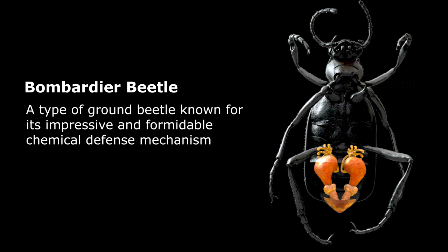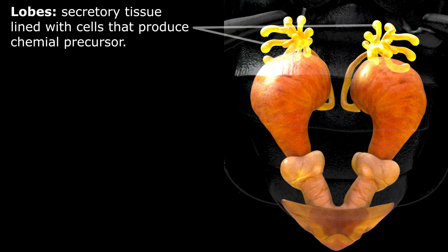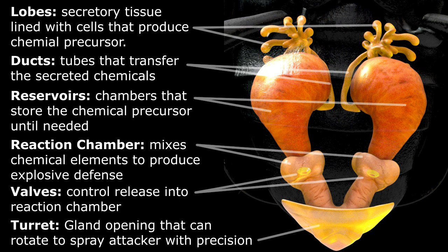The organs responsible for this defense are found in the beetle's abdomen. The mechanism itself is actually fairly simple. It consists of some finger-like lobes lined with chemical-producing cells, some ducts that move the chemicals from the lobes into large reservoirs, a reaction chamber separated from the reservoirs by some valves, and finally the exit point, which the beetle can rotate like a small turret. The turret gives the beetle a surprising amount of accuracy when it fires at an attacker.